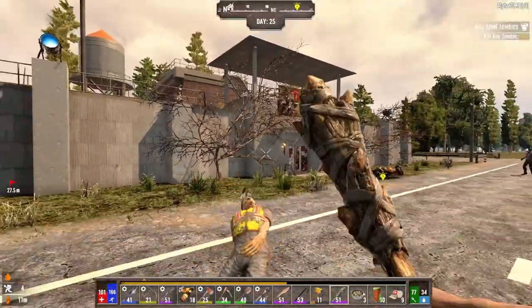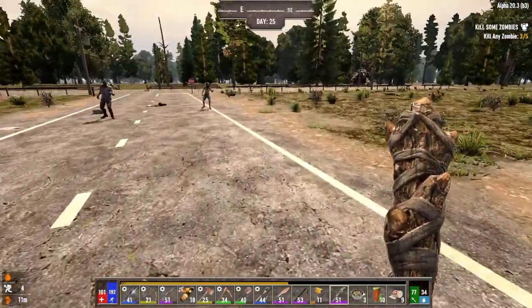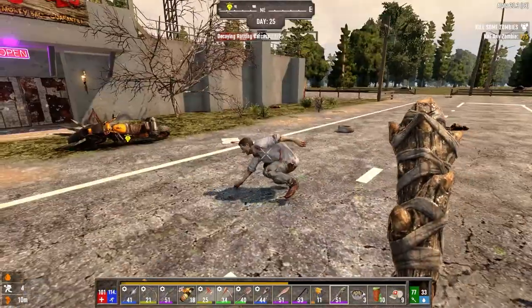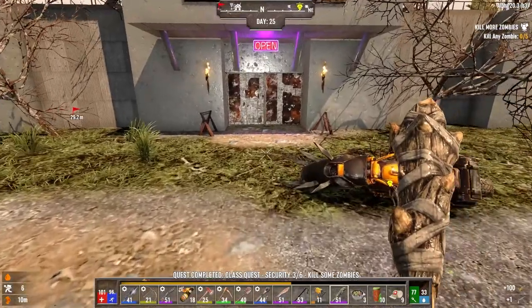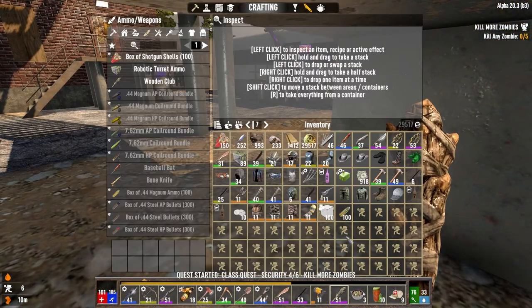I've been neglecting a lot of things because we've been going out and adventuring and questing and doing stuff. So for the next little bit, I think we've got to tone down on how much we go out and focus on the base. This is killing any zombie with what? Pipe pistol, I think. Yeah.